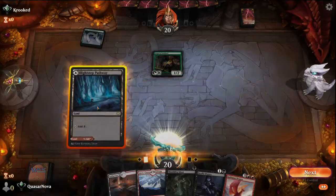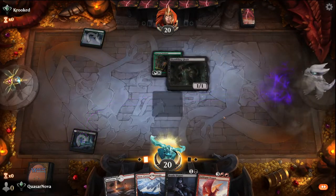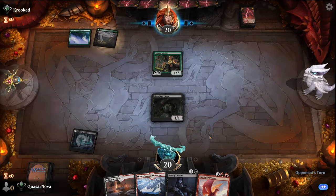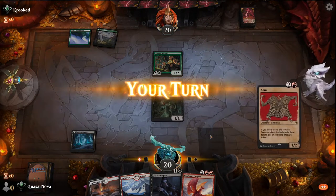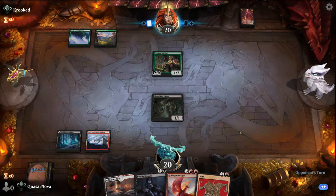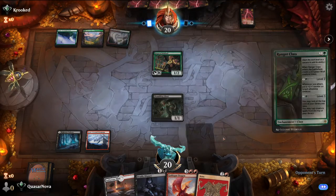So it's mono green aggro. I'm gonna drop the Shambling Ghast first. It would be really nice to draw into a Kalane. Didn't quite get there, but that's okay. We're gonna leave this and see where it goes. I'm happy to block a little bit of damage and sacrifice.